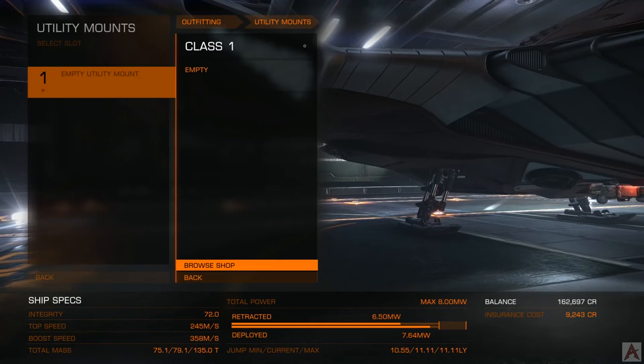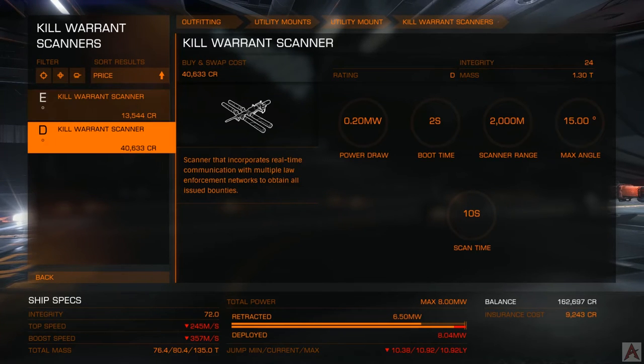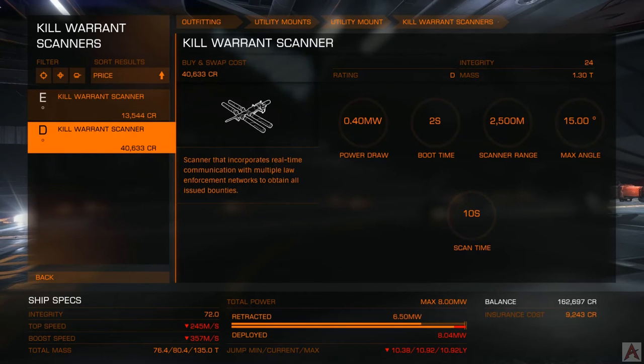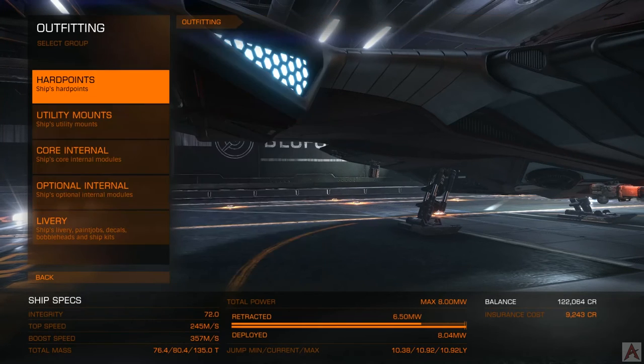This ship only has one utility mount, which is okay because we only need one. The kill warrant scanner is probably one of the most important items you'll have aboard your ship. We can get away with the kill warrant scanner Echo class for just under our power budget. If we jump up to the Delta, we'll be slightly over our power budget with it active, which means we can either set modules to turn off or buy a bigger power plant. I'm greedy, so I want the Delta and we'll work out the module power thing.